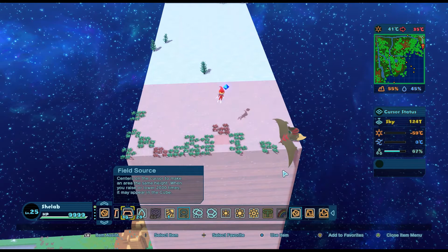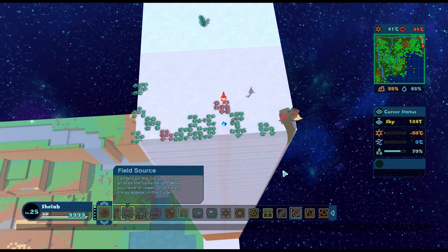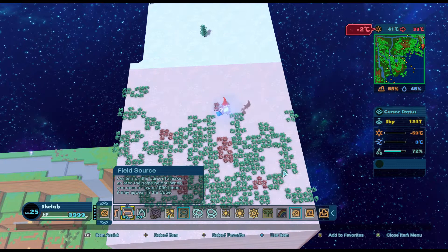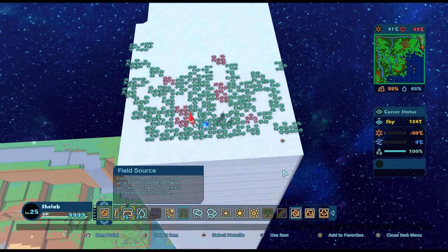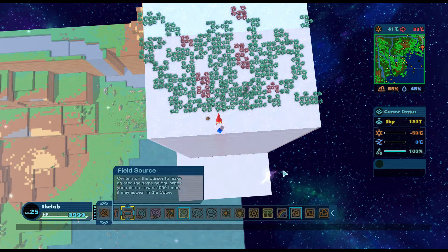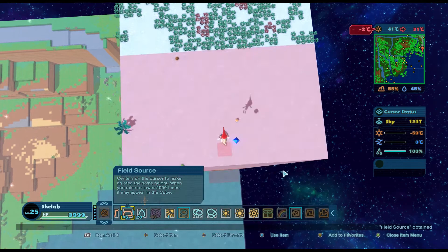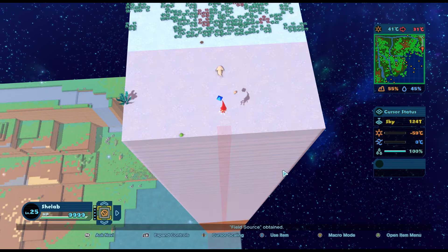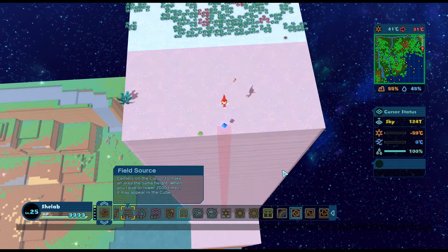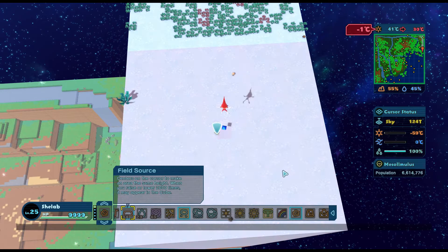We're at 33 now — that's good. It's taking ages for things to come up, but thank goodness I have field sources, otherwise this would have taken forever. At this point I am just bringing the land up out of the sea to sky level, so that should make a big difference to the temperature. It should do anyway — 30 degrees. That's kind of what we wanted.